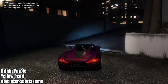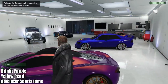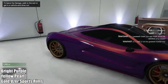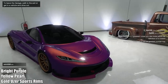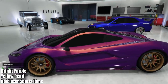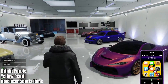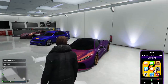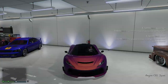Getting back to this paint job — put a bright purple with a yellow pearlescent, then go ahead and equip it with the gold sport rims. This is actually based off of the Cerebris McLaren paint job and it looks amazing in real life. You can't get 100% the same effect in GTA, but this is the closest base paint job you can use. The rims go well with it — I love the combination of purple with yellow, you get some oranges in there especially when the sun hits it. It looks phenomenal and it's one of the best multicolored paint jobs on the T20.